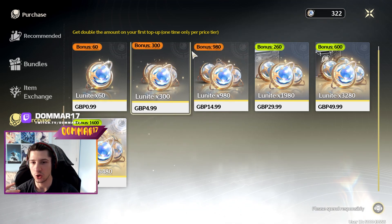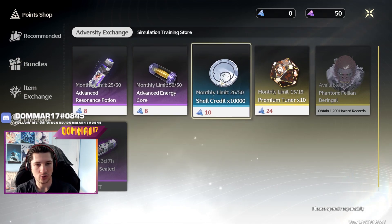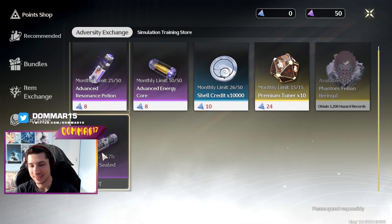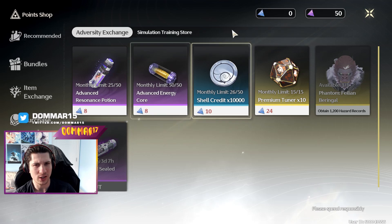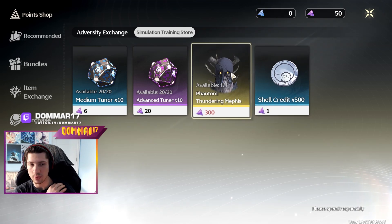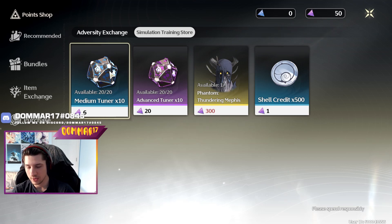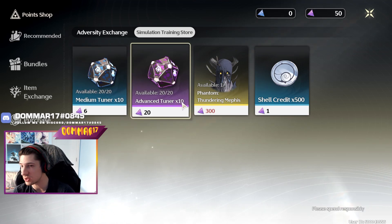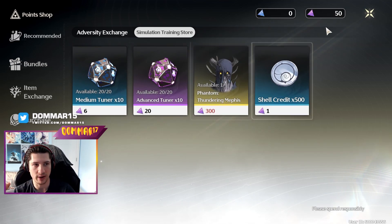I've been using most currency on refreshes — mostly on credits, which is what I'm lacking most. I have bought out the echo materials because I was leveling up characters a lot. For the simulation training exchange, I've been getting the gold tuners. Now in 1.1 you'll be able to exchange blues and purples for golds, so I'll probably grab those. And I'll cop the Tempest Memphis skin whenever I beat any difficulty 6.